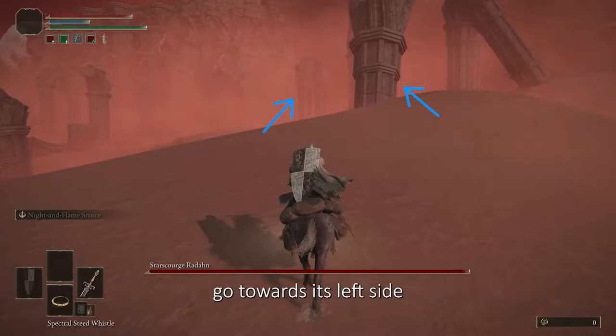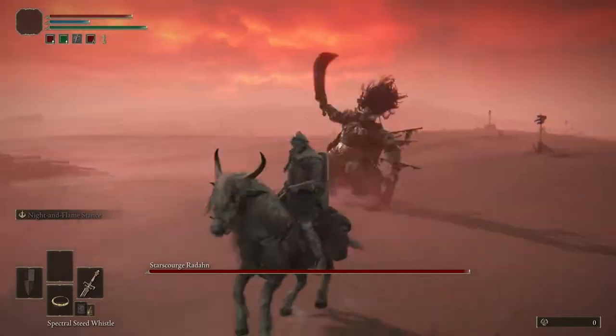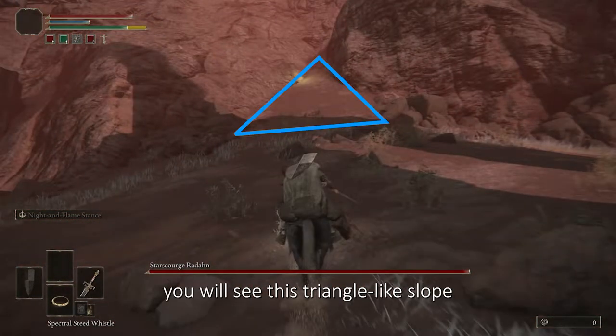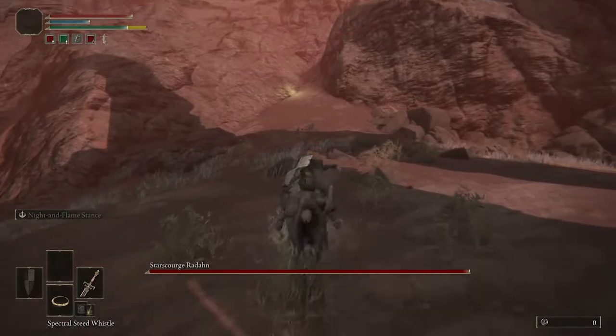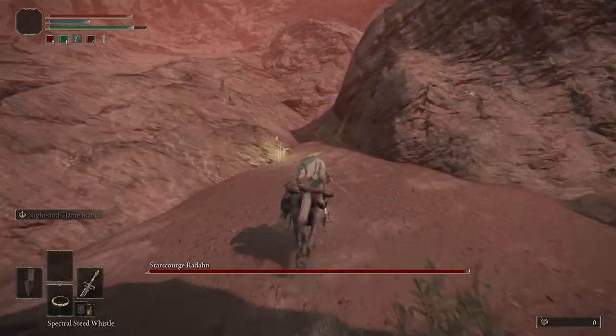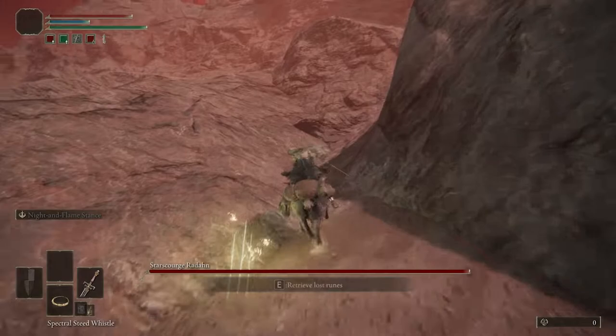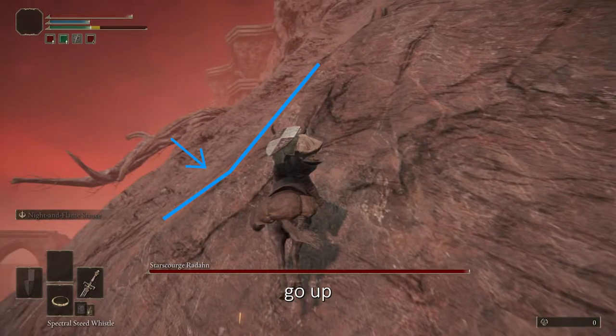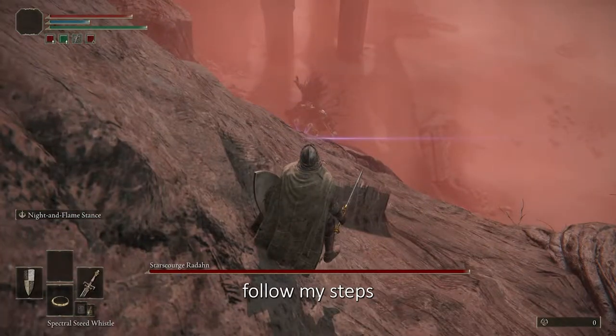When you get closer to this pillar, you will notice this broken arch. Go towards its left side, and beyond the broken arch you will see this triangle-like slope. Go there, jump on this bulge, and then jump onto the platform. Follow my steps — our final goal is to reach here.